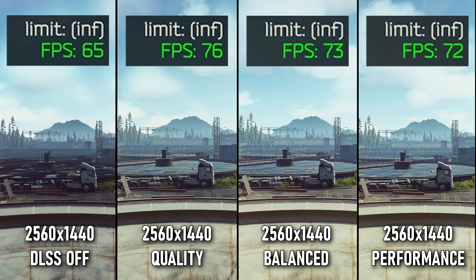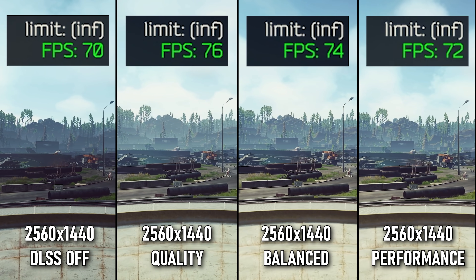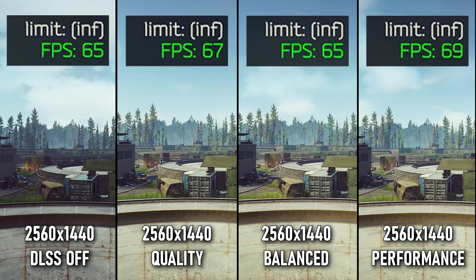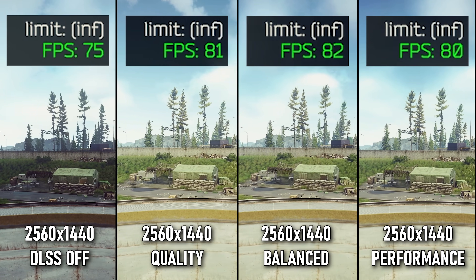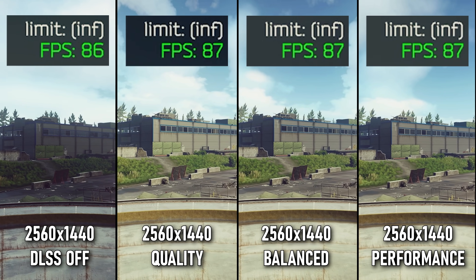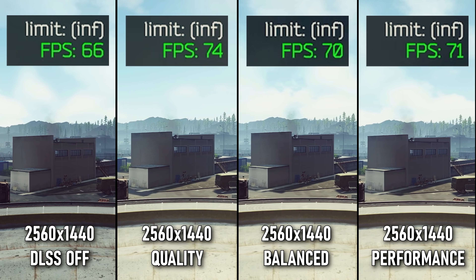When it comes to 1440p, DLSS off is definitely worse in performance. With higher-end graphics cards, having it on quality is actually much better. If you want a little bit more performance, especially on 20 series cards, I would consider balanced or performance. However, the trade-off in visuals between performance and balanced is definitely not worth it, so I would settle on balanced being the best option for 1440p.